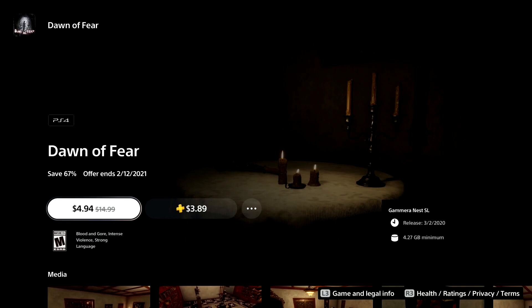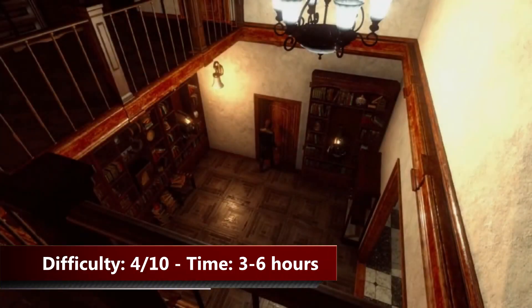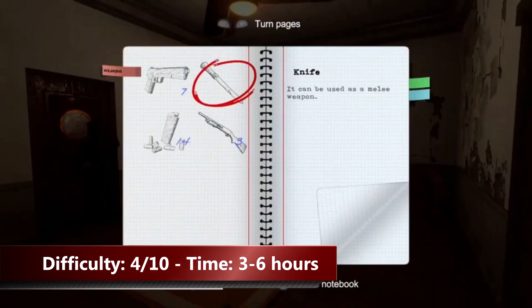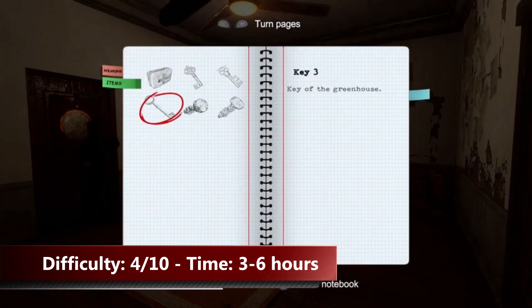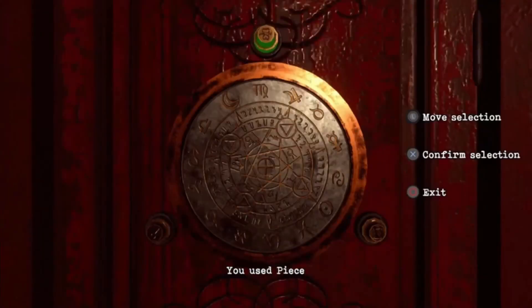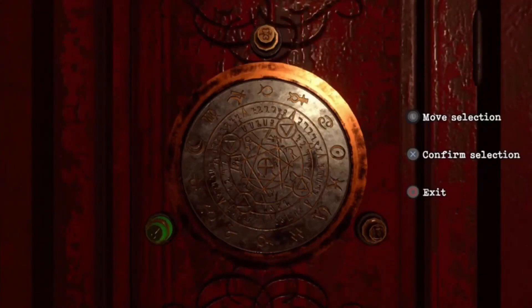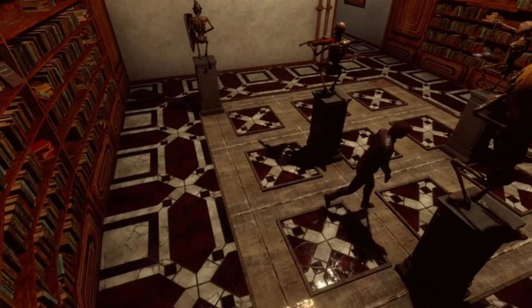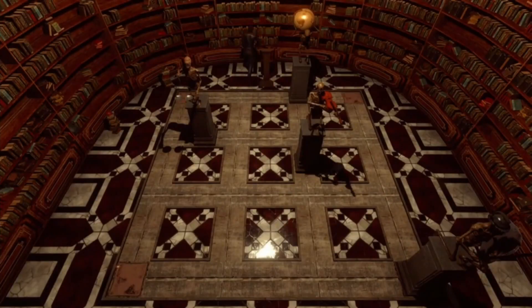The next game is a must buy for all the survival horror fans out there. Four dollars for a pretty solid horror adventure game, but be aware because Dawn of Fear is definitely the toughest game on my list. The toughest trophy requires you to complete the game using a maximum of four first aid kits. However if you love old school survival horror games you need to give Dawn of Fear a try. If you need help on any trophy check out my platinum walkthrough.